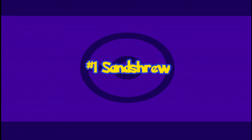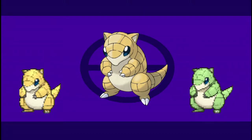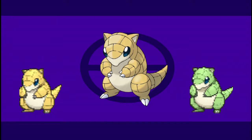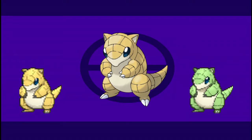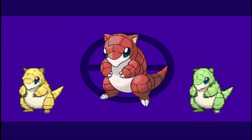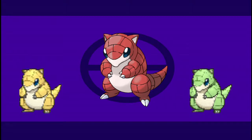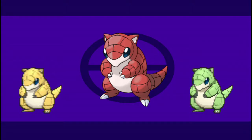Sandslash is one of my childhood favourites, and I think its shiny is pretty cool as well. Its pre-evolution, however, is green — debatably the most hated and overused colour for shiny Pokémon. It's not even a nice shade of green. I decided to take a little inspiration from its evolved form and make it red. I also changed the hue of its underbelly a little bit and lowered the saturation slightly. I think it looks pretty cool, and while I don't think it's necessary, the fact that it better matches Sandslash's shiny is kinda nice.